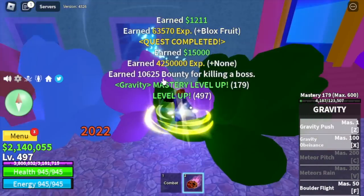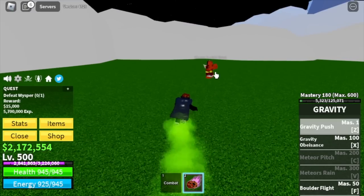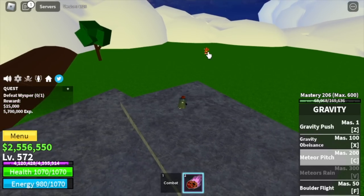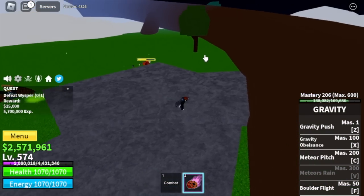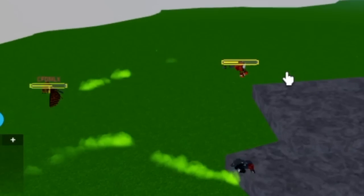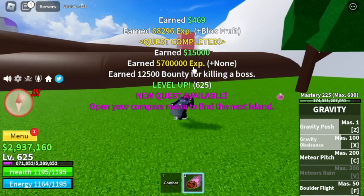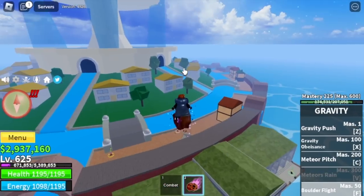Next up, the Skylands. Our target here is Whisper. We don't have the wall strat here, but we have the stone strat — just jump here and use your X skill. He cannot hit you with his bazooka here. Also, we will unlock our Meteor Pitch, but I don't suggest using it — just focus on using your X skill. Target level here is 625.